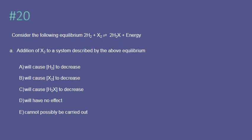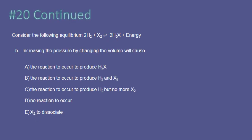Using Le Chatelier's principle, if we add more of a reactant to the system, that automatically shifts the reaction towards products. As it shifts towards products, reactant concentration decreases. If we increase the pressure, it shifts towards the side with the fewest moles. Here we have three moles on one side and two moles on the other, so squeezing the system shifts it towards products, producing more of that species.